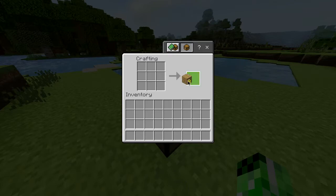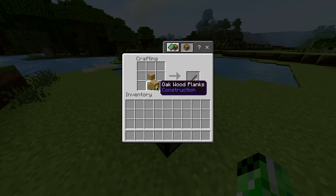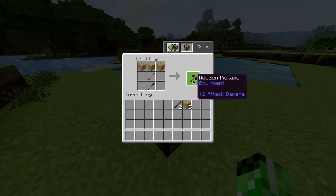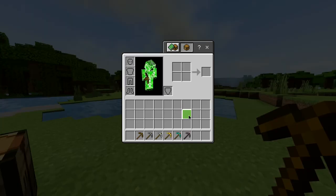Once you've got the planks, you can start making the first thing before you make the pickaxe — some sticks. Do a vertical line in the crafting grid and you'll have some sticks. Then go back to the crafting grid, place the two sticks in the same position, take the planks and put those over the top, and there you go — you've got yourself a wooden pickaxe.